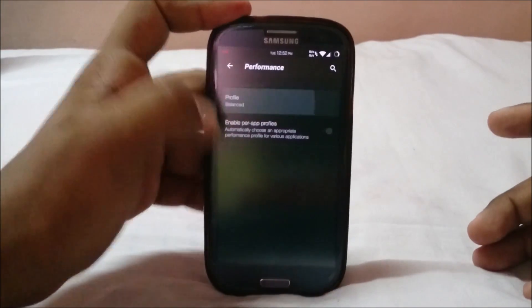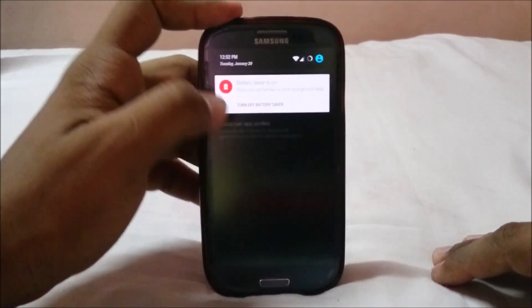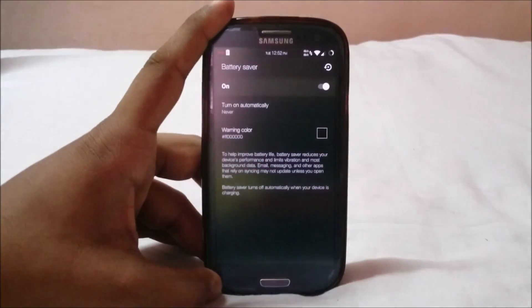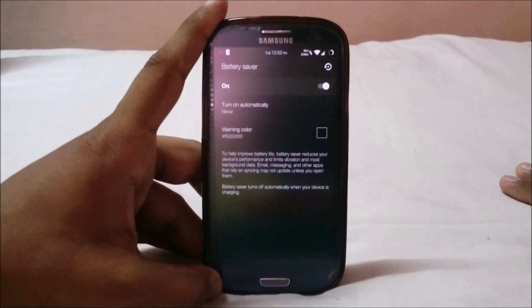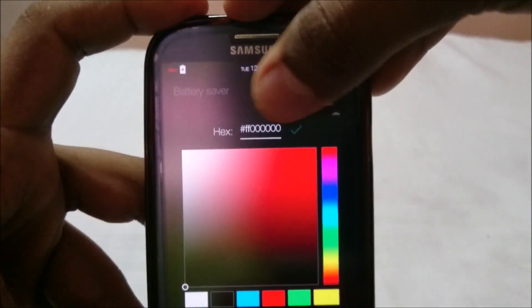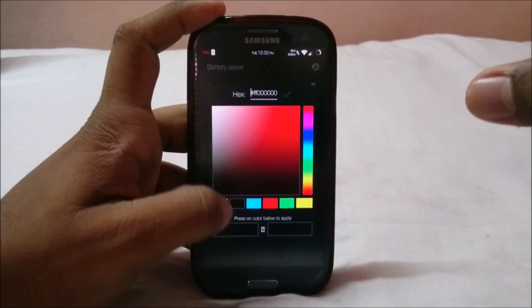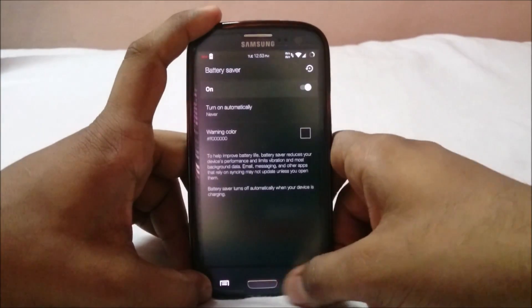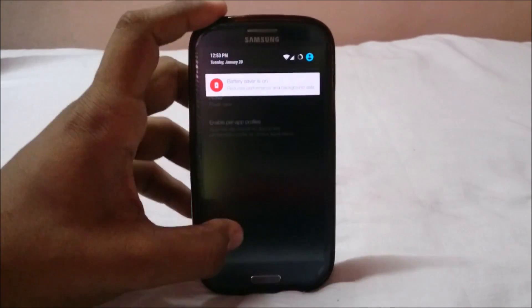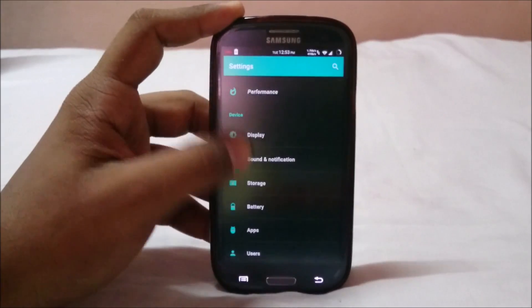There are performance settings where you can select the performance profile curve — power save or performance. Power save enables the power save feature, but a tip: when power saver activates, it normally changes your status bar to red, which is extremely jarring. To avoid that, just change the warning color to #F00000 (six zeros after F) to make it transparent. You can also search for the transparent hex code and type it in.